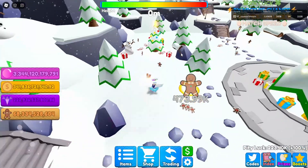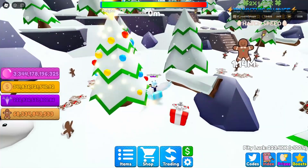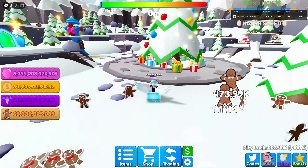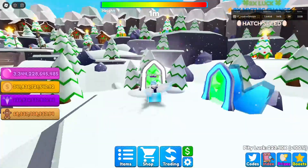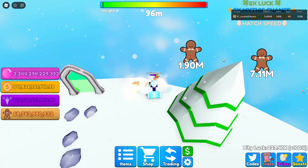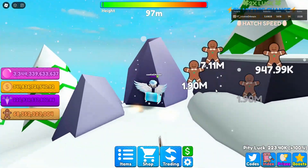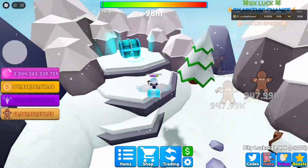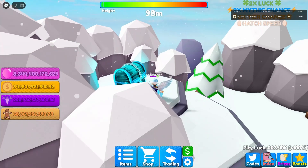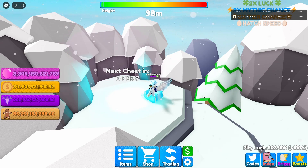Let's go ahead and see how much we get now from these collectibles. Here we get 473,000 from that one. How much from the little group over here? We get 1.14 million. Let's go to this island right here because it has a chest on it, and let's see how much we get from the chest. We get 7 million from that tiny chest - I can only imagine what we get from the huge chest.